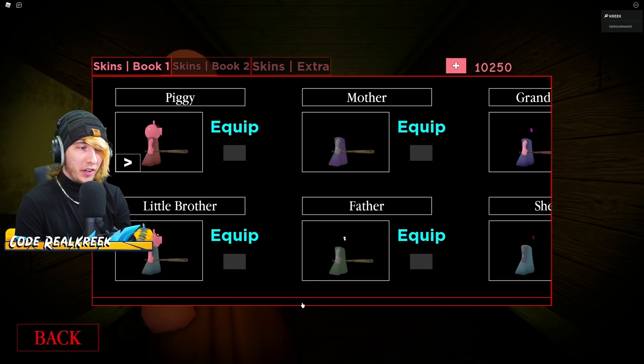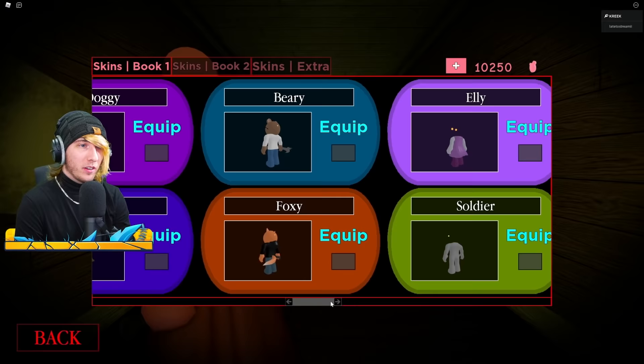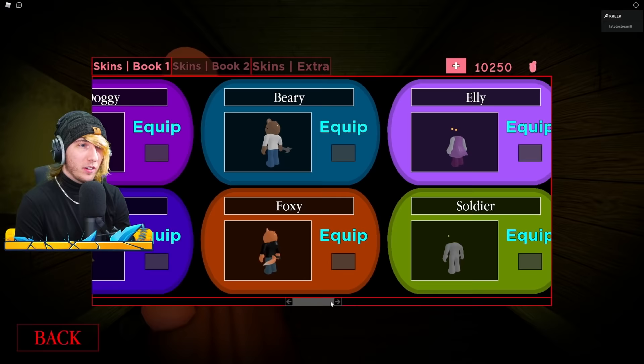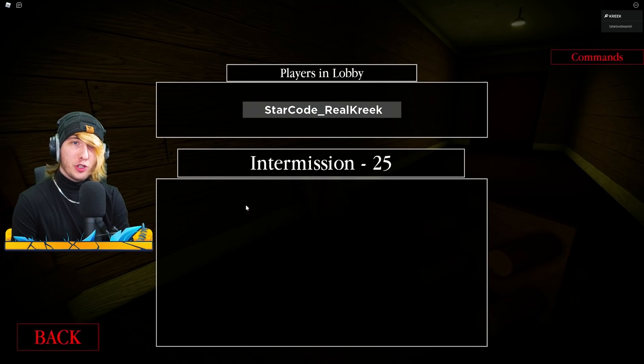I'm in my VIP server here — this works in public too, VIP doesn't really matter. All you gotta do is go to Skins, and if you're going to be playing Tag, you want to come all the way over to the Mousie skin, which is right here. As you can see, the Mousie skin still has her legs, but it's actually a secret easter egg. What you want to do is go ahead and equip it — once you equip the Mousie skin, you'll see what happens.